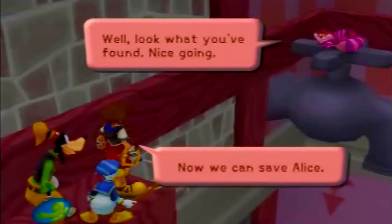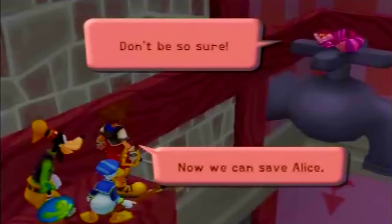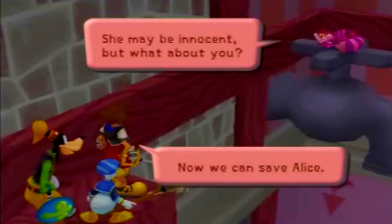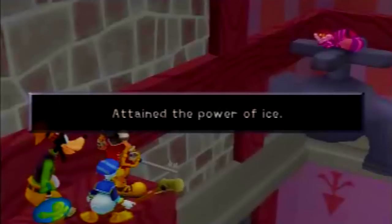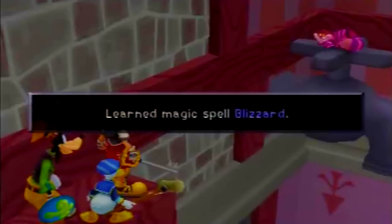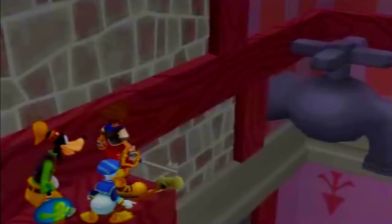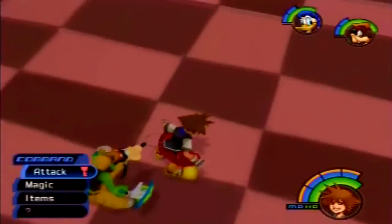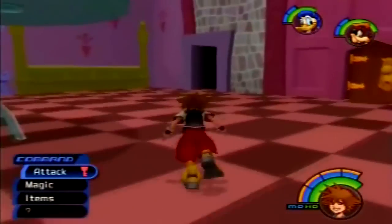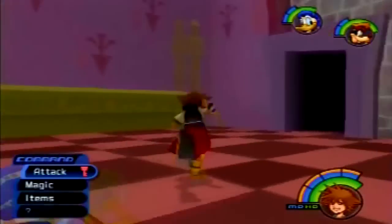Now we can try to save Alice. We get the Blizzard spell from collecting all four pieces of evidence, which is extremely awesome. You remember those Red Nocturne enemies? Now you can finally kill them in like one shot.